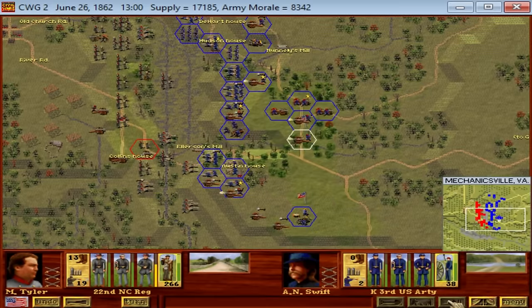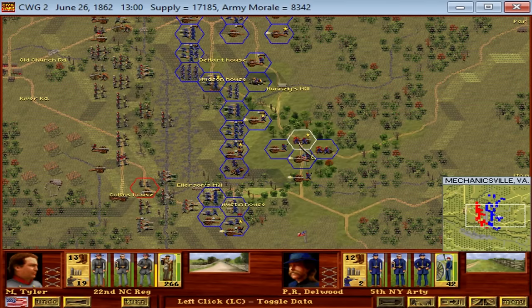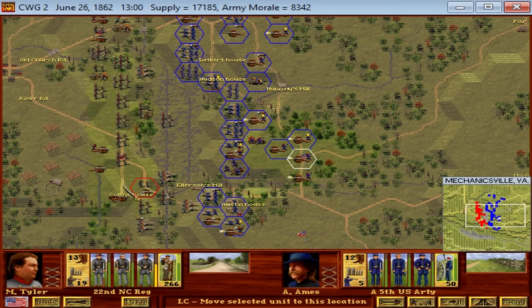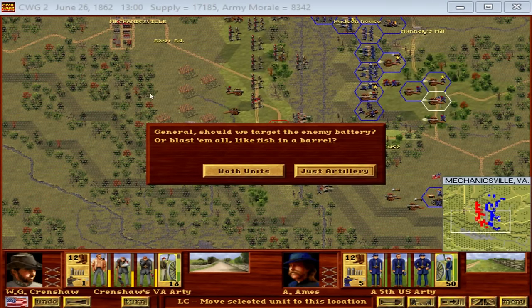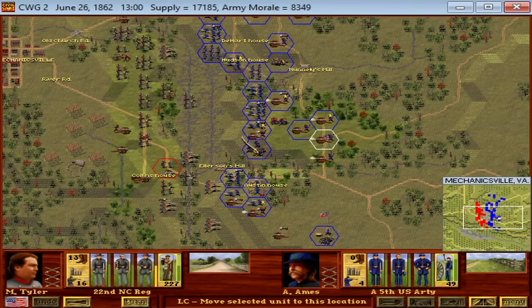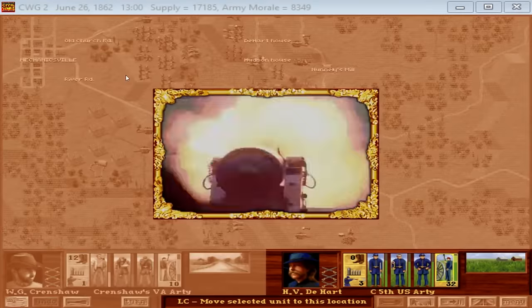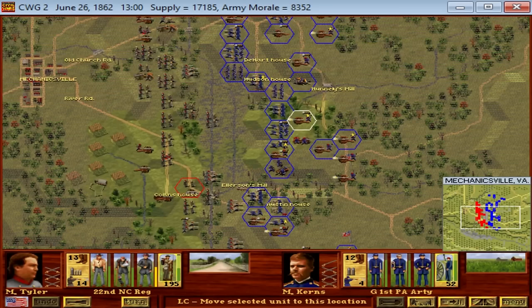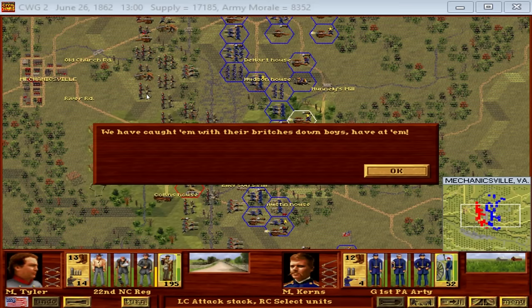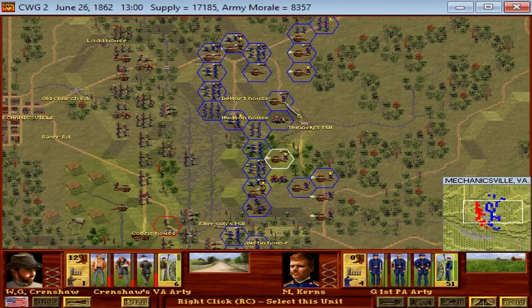But then something funny happened. Weather and McClellan's own hesitancy came to save the Confederacy. McClellan just sat there. Lee took command of an army in disorganization after a failed attack — scattered, leadership unclear. If McClellan had pushed hard then, who knows what would have happened. But he didn't. He gave Lee almost an entire month to reorganize the army under himself and plan what he was going to do.